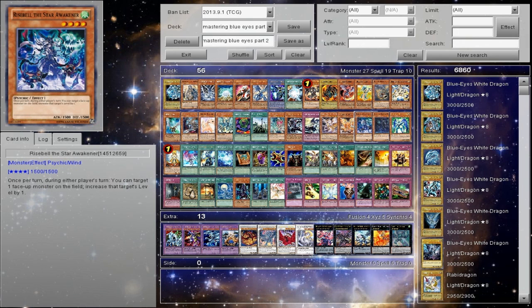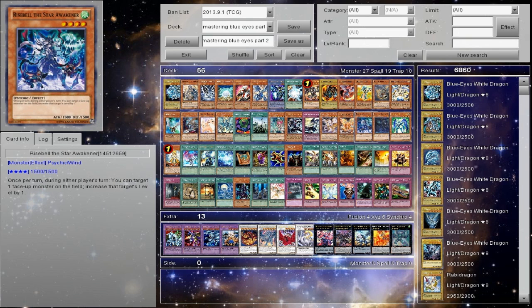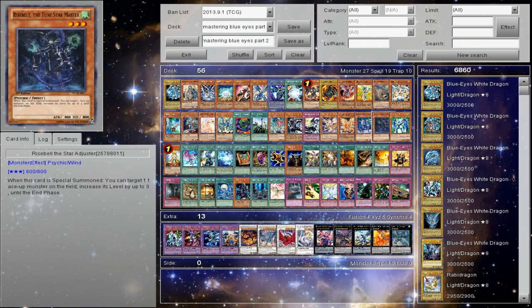This actually comes out of Shadow Specters — this is Rise Belt the Star Awakener. This touches upon the Psychic Support, which sounds kind of weird to say. Basically these two target Maiden. This one's only once per turn, so it's actually the better of the two. You do funky stuff with it — they both work. Rise Belt the Tuner Star Master — my problem is that it has to be Special Summoned.